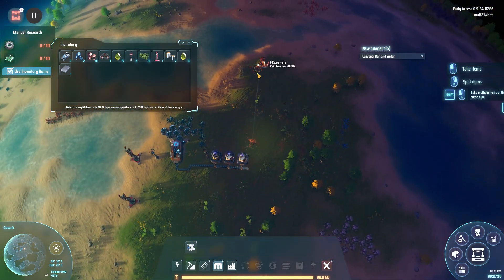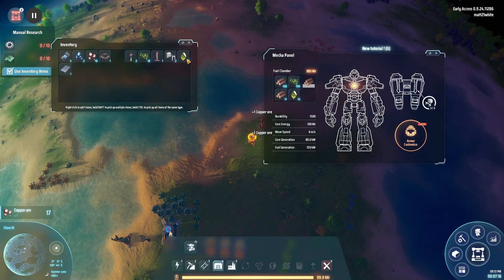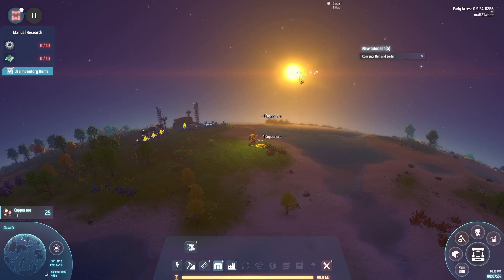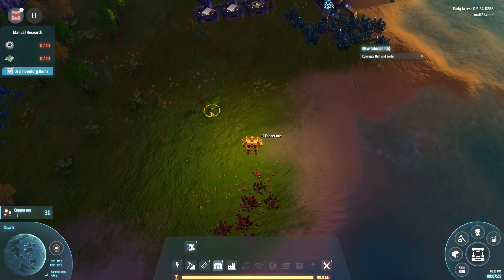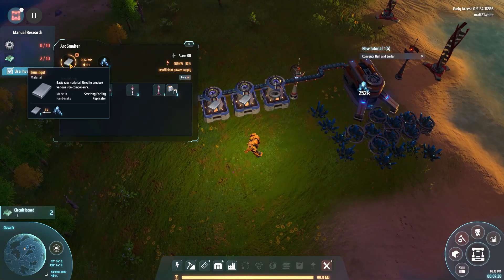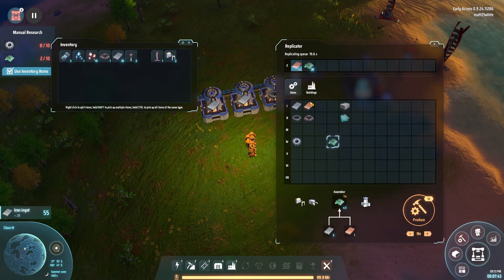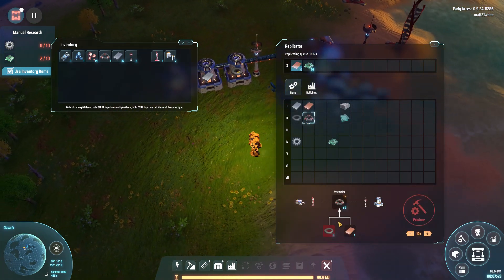We'll go grab some copper while that's going. We'll check the chamber and use the organic fuel now — that gives a little boost. We're going out of the daytime zone into the night time zone. Goodbye, Mr. Sun. We've got 30 copper — that should do us very nicely for now. I don't really have a massive idea what I'm doing here. We'll learn as we go along, because that's what I like about this game.